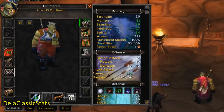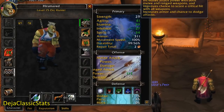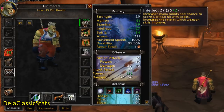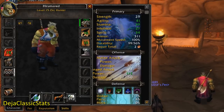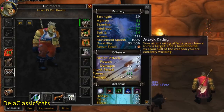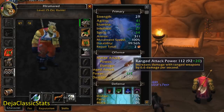Deja Classic Stats. This add-on will give you more details about your character's stats, as the default one is pretty limited in what it actually shows you. I think this add-on is the only way to actually see certain stats, but I don't remember off the top of my head what those are, since I always have this add-on installed and can see everything.